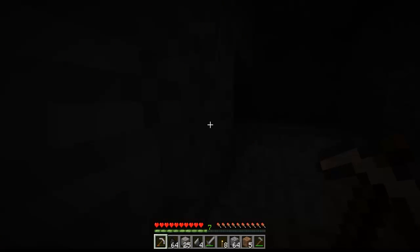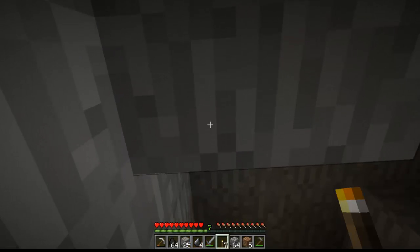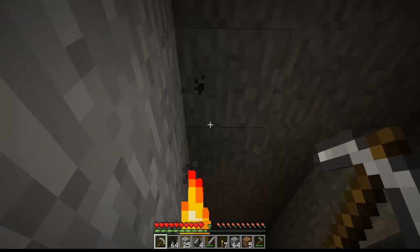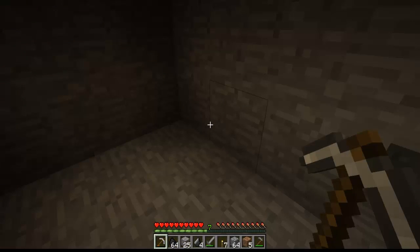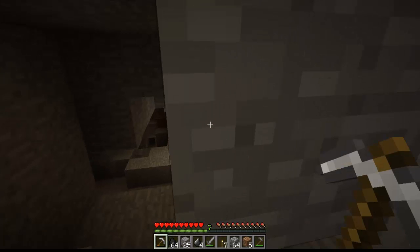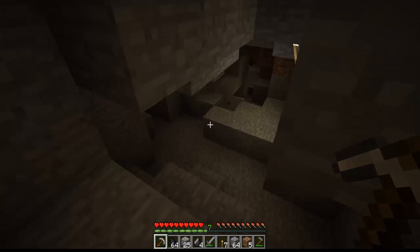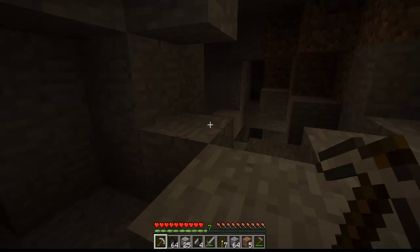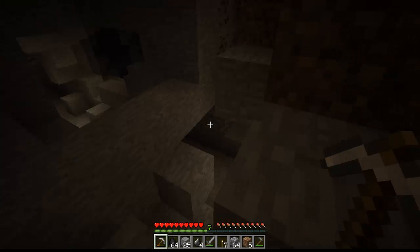Let's light this place up because I can't see anything. Oh — I accidentally used my iron pickaxe on that torch. I really need to start finding some redstone. Actually, I don't really need redstone since this isn't about making gates and stuff, but I could make mine carts with power rails which would be very helpful. I'm pretty sure I'm done up here so let's go down — I can see some coal and I did. Let's mine this out.